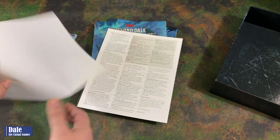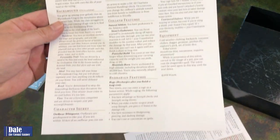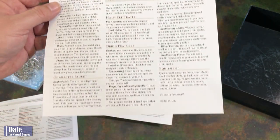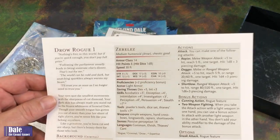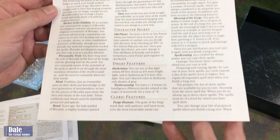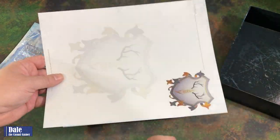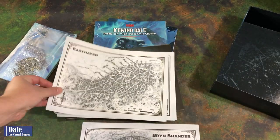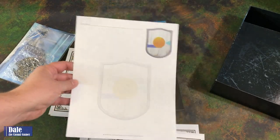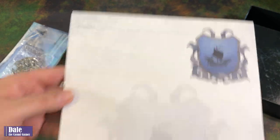And some more characters — I think these are the pre-gens: a human sorcerer, a Goliath barbarian, a half-elf druid, and a dwarf cleric. And it looks like we've got some handouts for each of the towns separately. We've got Easthaven, Bremen — of course their coat of arms — and Targos.